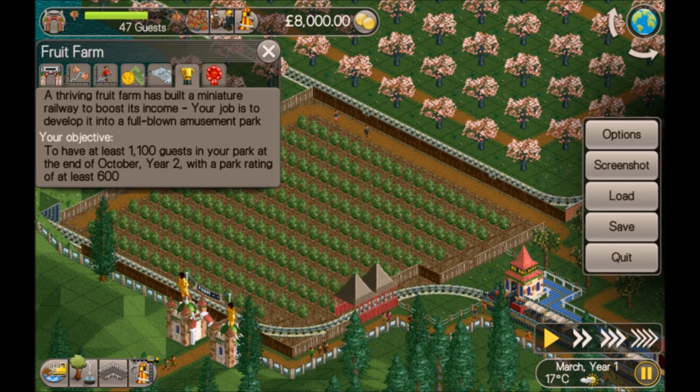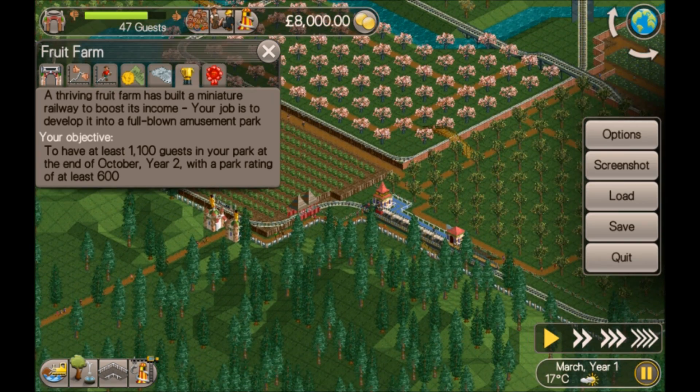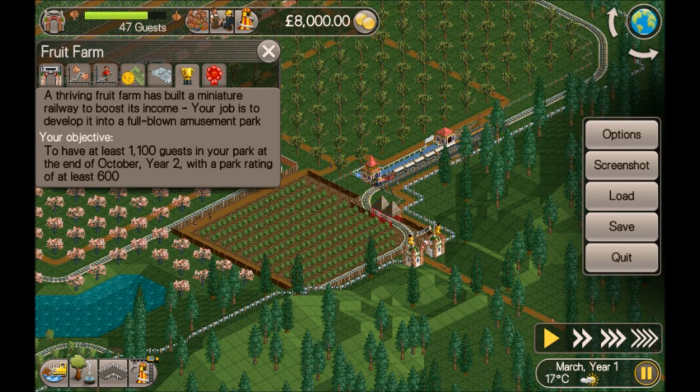Hi guys, welcome back. I am Stew and this is Fruit Farm for Roller Coaster Tycoon Classic. A thriving fruit farm has built a miniature railway to boost its income. Your job is to develop it into a full-blown amusement park. The objective: have at least 1100 guests in your park at the end of October Year Two with a park rating of at least 600. A short and seemingly easy scenario.